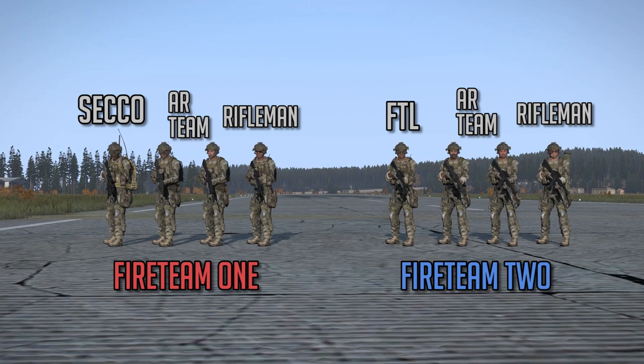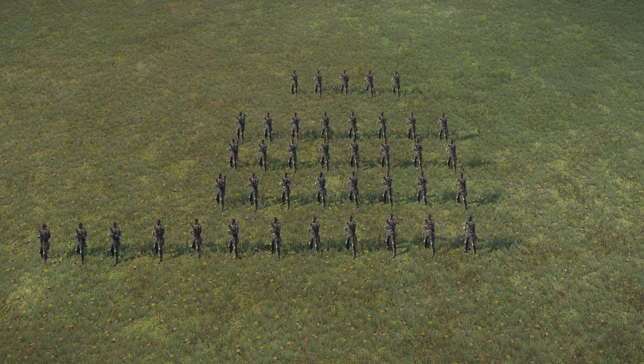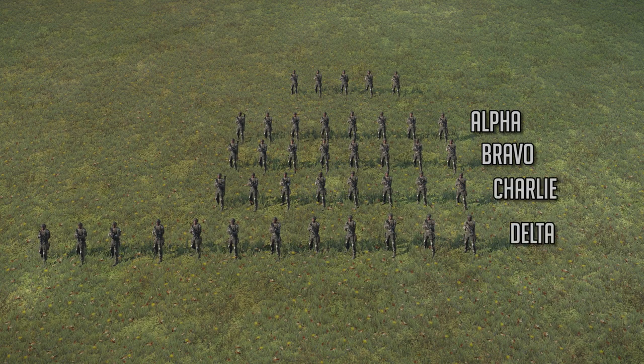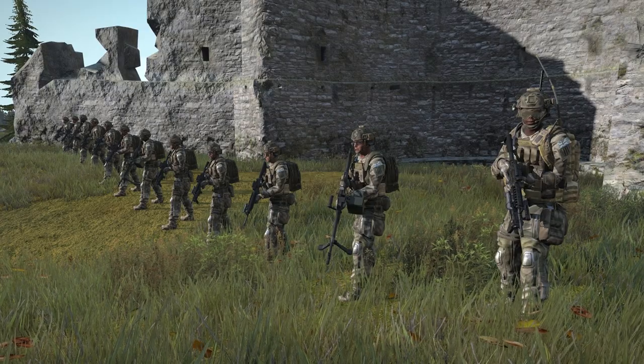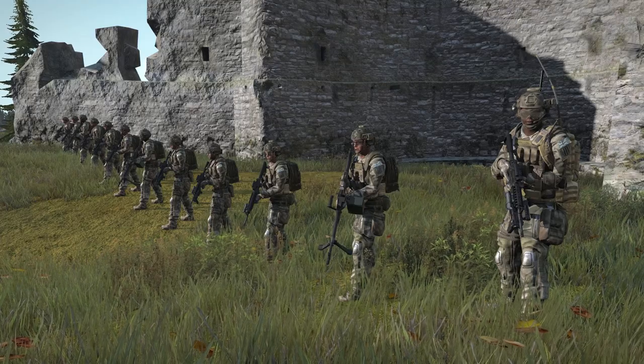This section is part of a larger force. Your typical section usually makes up a platoon of three: alpha, bravo, and charlie sections. However, a delta section is sometimes used as a maneuver support team. Delta is different in that it's made up of three fireteams as opposed to two. They are typically given heavier weapons and used as a specialist base of fire covering a platoon's advance.